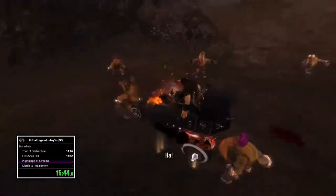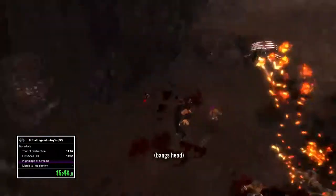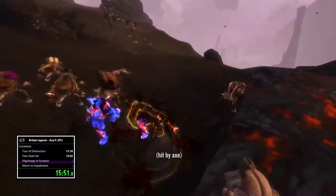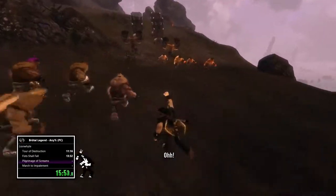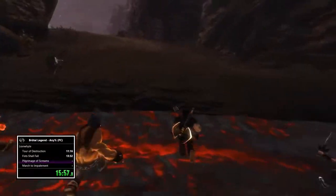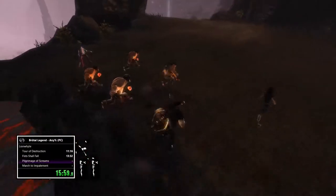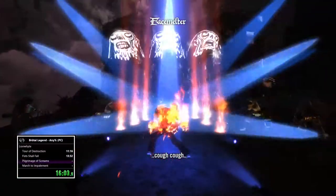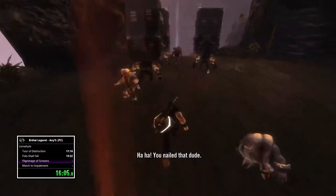If you skip the dialogue correctly, those three bouncers will just walk themselves into the lava. The game checks - once those three bouncers are dead, the lava will go still and dark and cold, so you can walk over it. That's a very nice little trick to skip all the combat in this area.